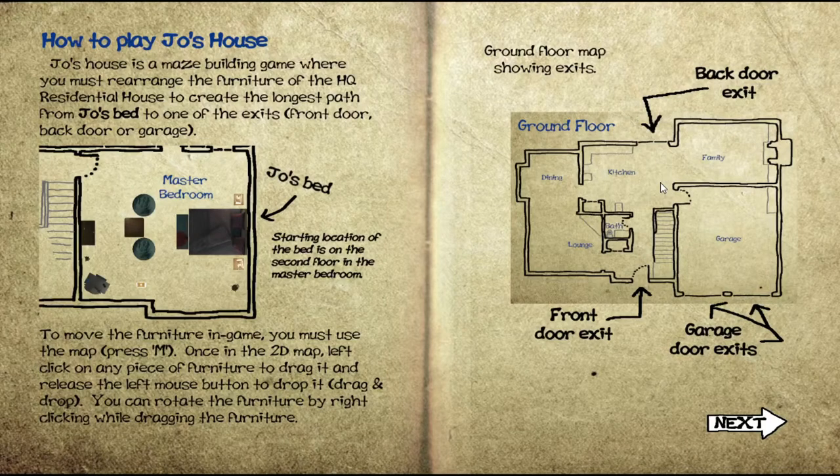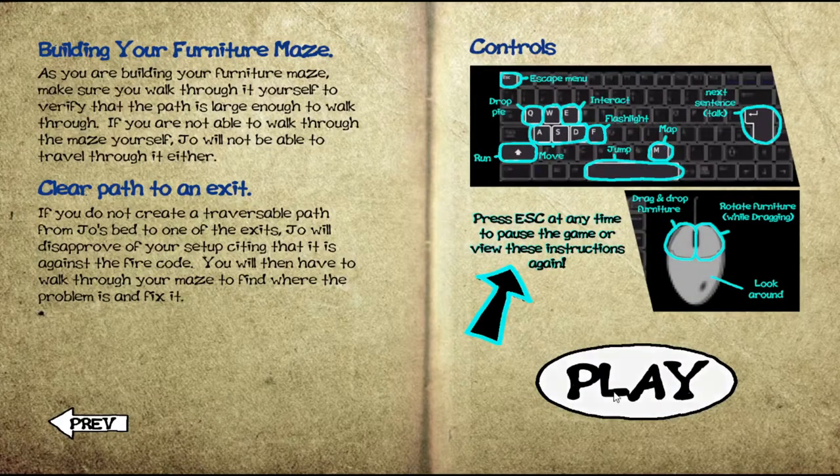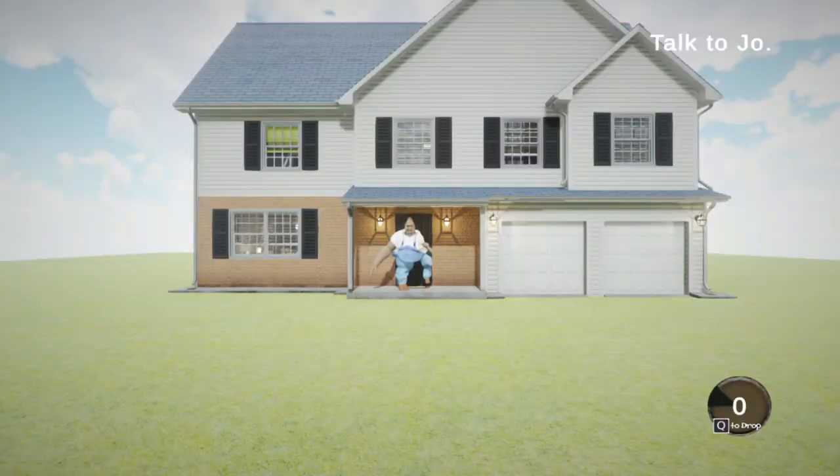Okay, how to play Joe's House. Joe's House is a maze building game where you must rearrange the furniture of the residential house to create the longest path from Joe's bed to one of the exits. A few minutes later... yeah, that seems pretty simple enough, but goddamn, this is going to be complicated.